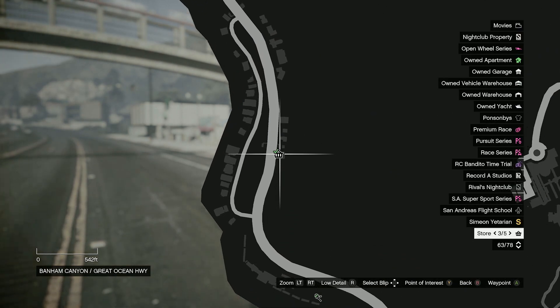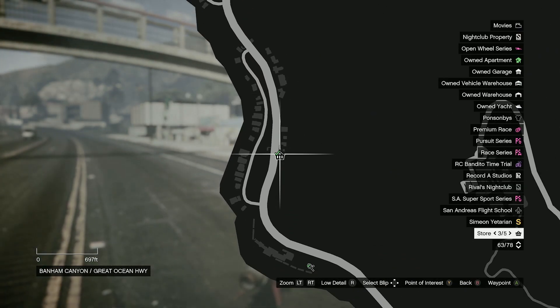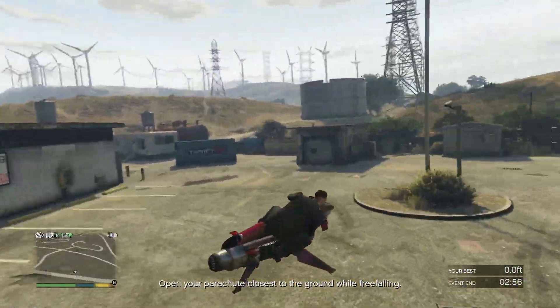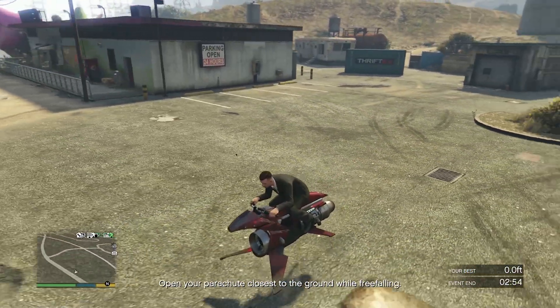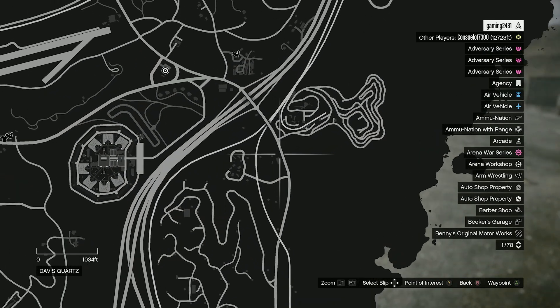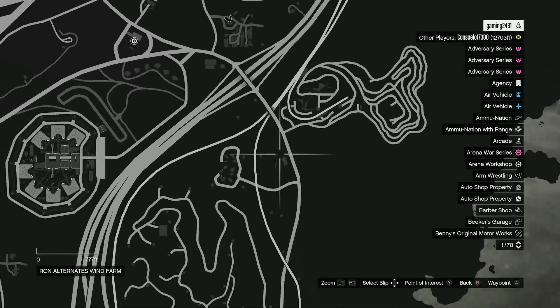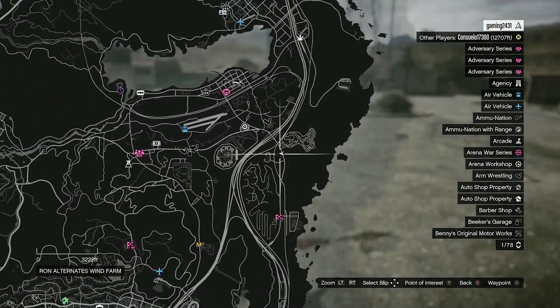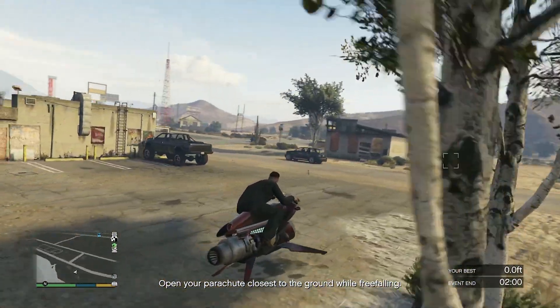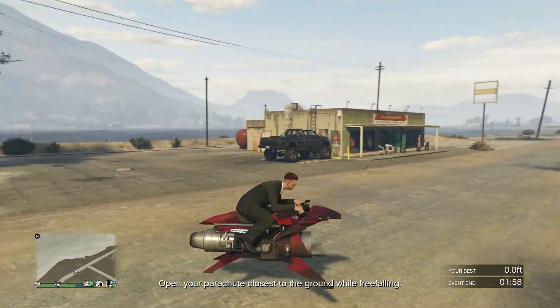Now, what do you do when you find all five of the components of the weapon? Well, it's simple — nothing. The gun will just be added to your inventory after you collect the fifth component. No extra work after going around the map for potentially hours getting these to spawn in. You will just get the weapon and then you can go to Ammu-Nation and upgrade it and buy all the stuff you need for it.